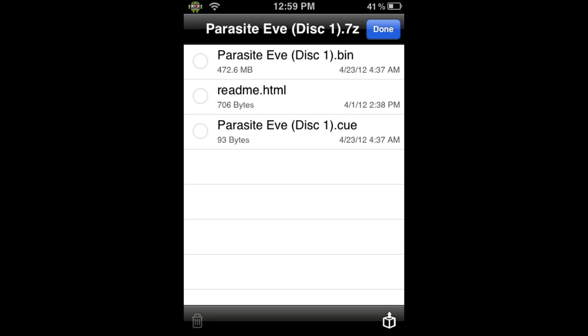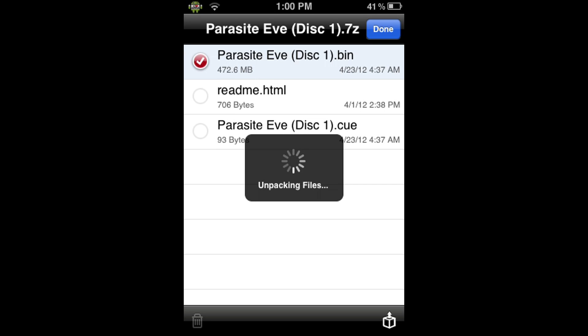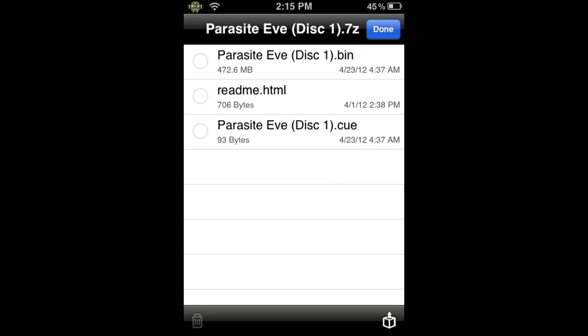When it is done loading the contents, you should get a screen like this. From this screen, what we're going to do is extract the .bin file. To do this, we're going to click on the .bin file — you know you've clicked it because there will be a red checkmark on the left and it will be highlighted. Then, to extract it, we're going to click on the box with the arrow pointing up at the bottom right, and then click Extract File. This will unpack the file and extract it to the PSX directory. This might take 2 to 5 minutes, so I will be back when it is done. You will know that it's done extracting when the prompt fades away, the red checkmark is gone, and the highlight is gone.